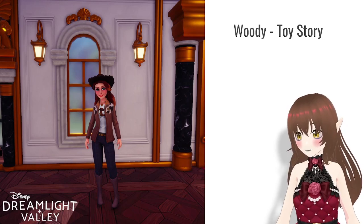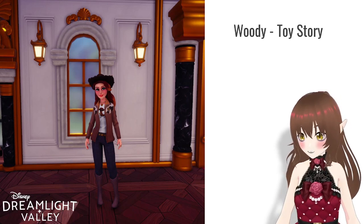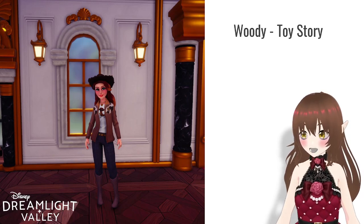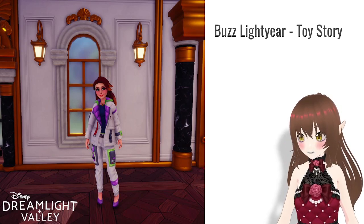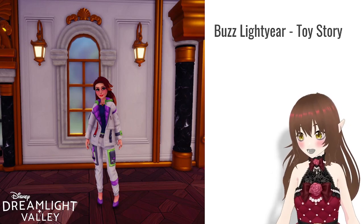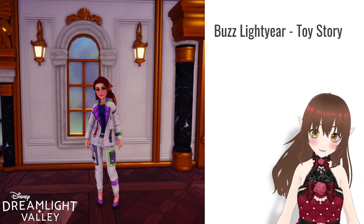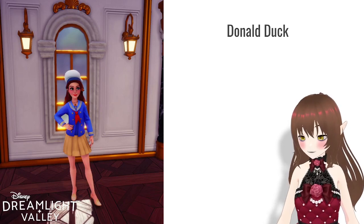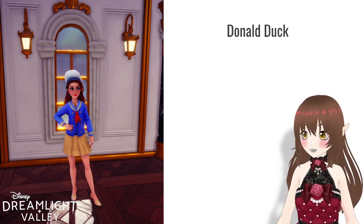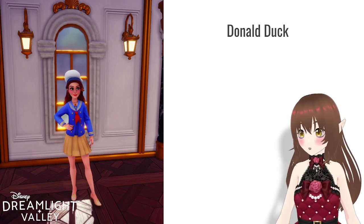Then I decided to do Woody — all of this came from Scrooge's shop, including the top underneath. Then I have Buzz Lightyear — the jacket and the bottoms came from Scrooge's, I think, or it was a star path, and the top underneath and shoes were also Scrooge — just a whole Scrooge look. Then Donald Duck — the hat is from Scrooge's, I believe I got the top from Donald Duck leveling up, and the skirt and shoes come from Scrooge as well.